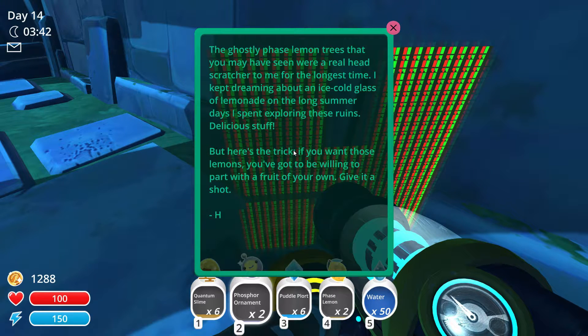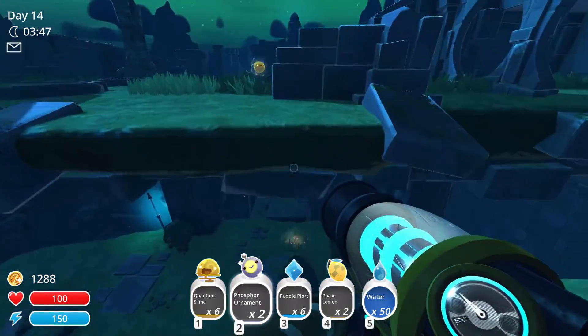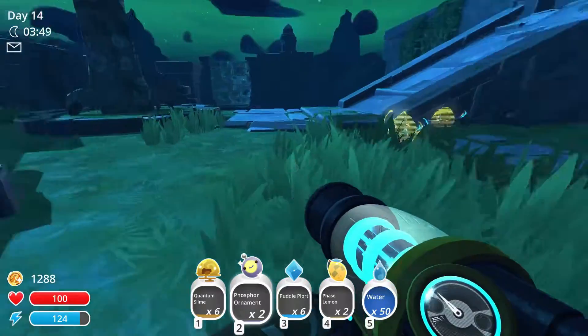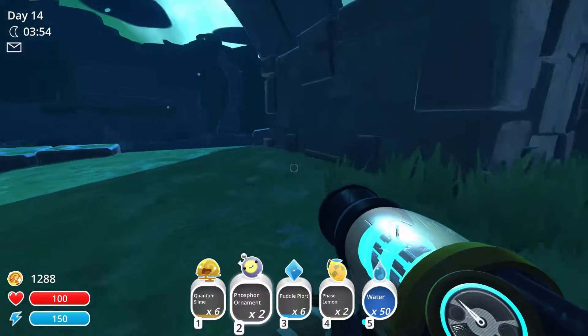'The ghostly phase lemon trees were a real head scratcher for me for the longest time. I kept dreaming about an ice cold glass of lemonade on the long summer days I spent exploring these ruins. But here's the trick: if you want those lemons, you've got to be willing to part with a fruit of your own. Give it a shot!' Yes, I've worked it out already - but I'm glad the information is in the game in that form, it makes so much sense.